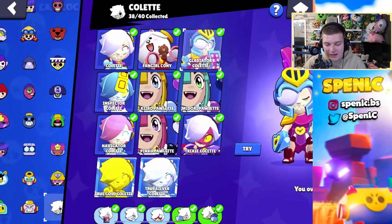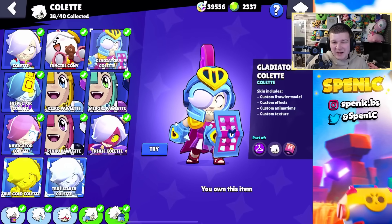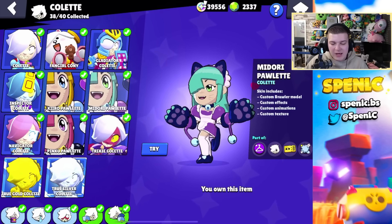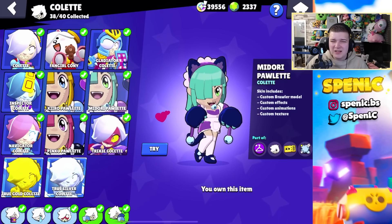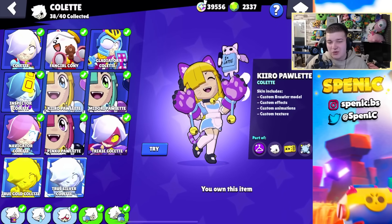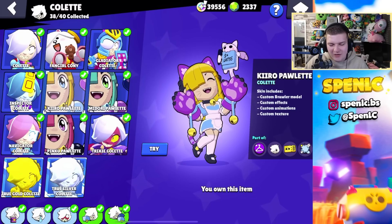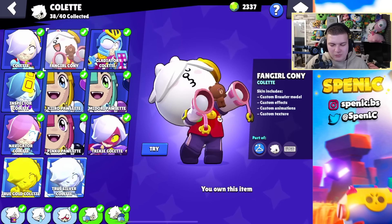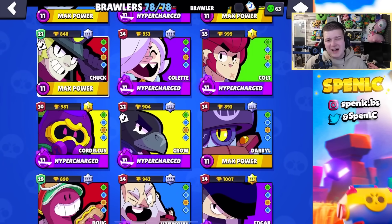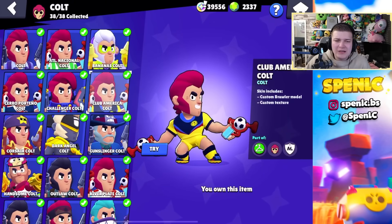Colette really did suffer with some bad skins for the longest of times — I haven't really liked any of them other than Tricksy — until the recent Paulette skin. I know some people will try and make a bad take that the skin isn't good, but I think it's really cool. It changes Colette a lot but still looks and feels like Colette. I've never been a fan of Fangirl Colette in game — that skin looks so ugly, with that big fat bobblehead.